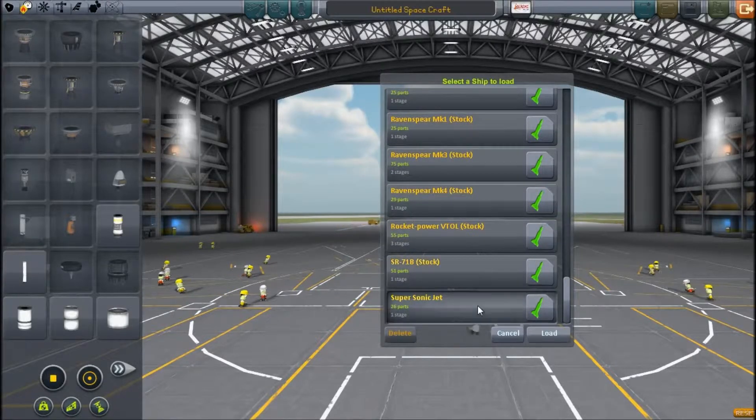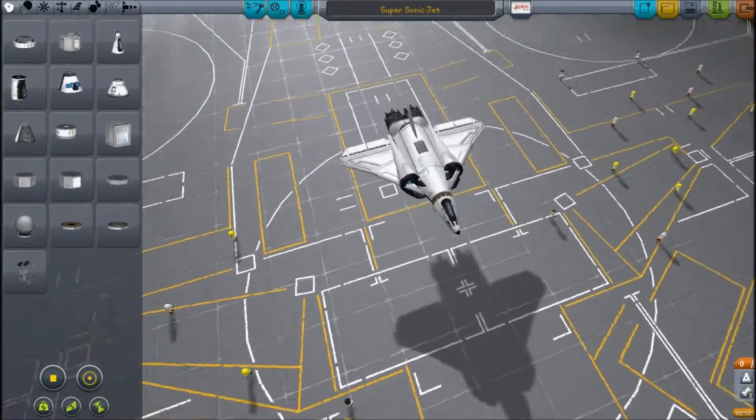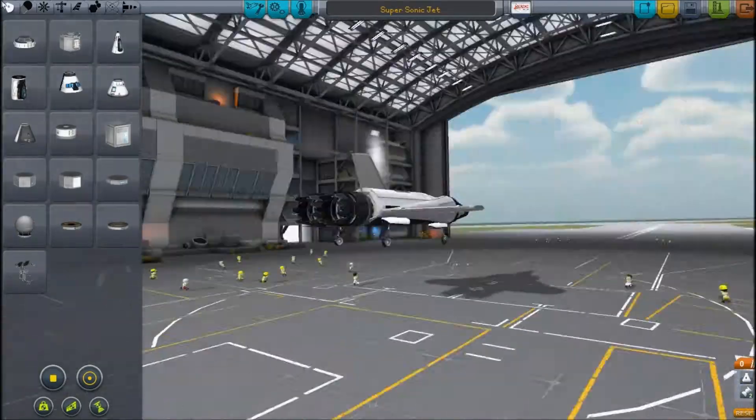Let's see if we can find it. Yeah, it's just a supersonic jet. Let's load it up. It's just a pretty fast jet — I made it very small, pretty basic.